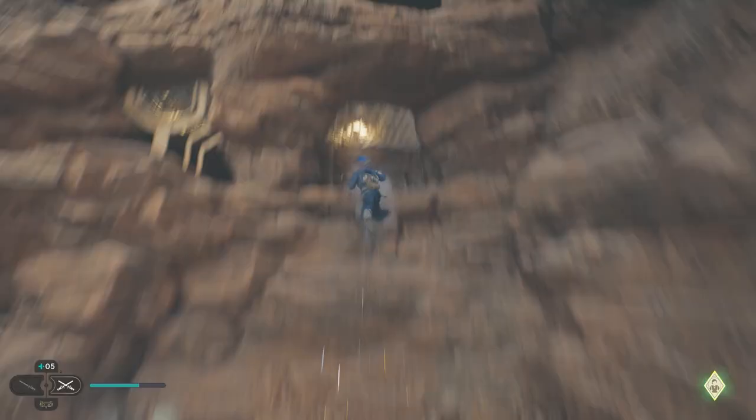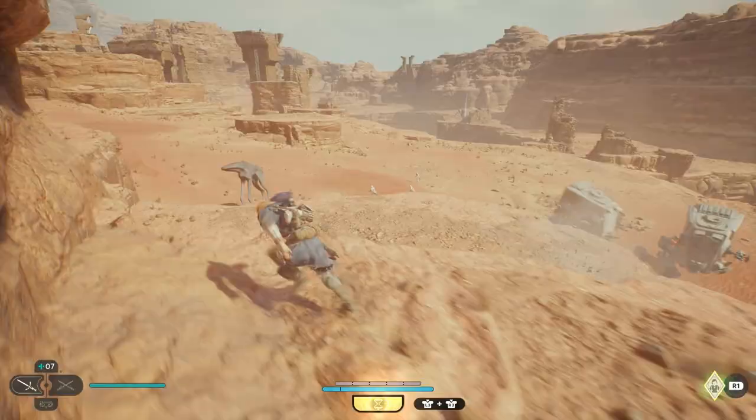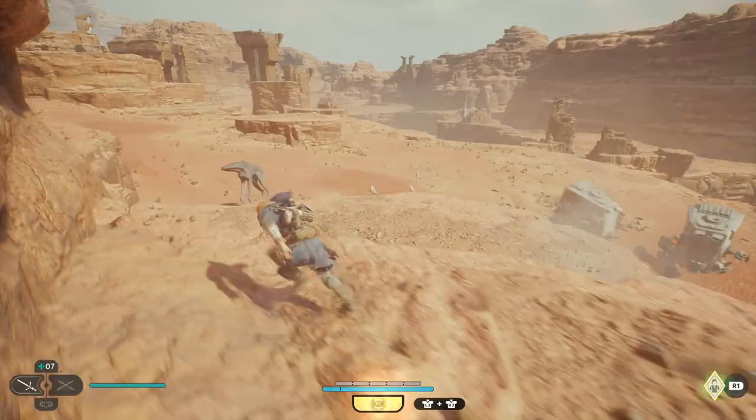It was also really cool as you're exploring these open worlds — a bunch of enemies are kind of just roaming around. For example, on Jedha, there's AT-STs walking around with a bunch of stormtroopers, and at any one point you can just go up to them and take them out, or you can try and avoid their path and move around them.